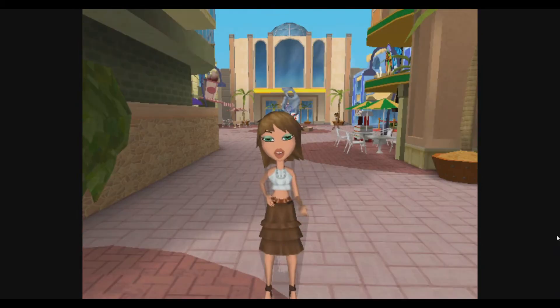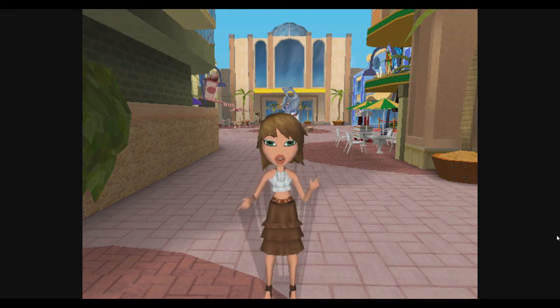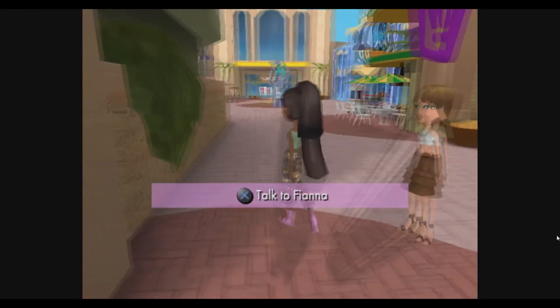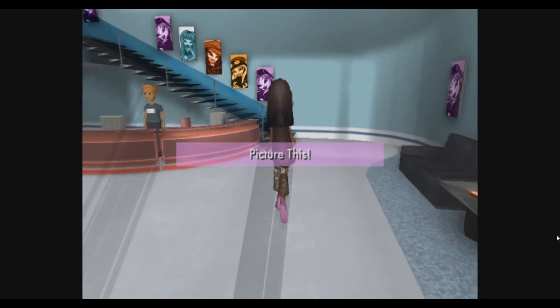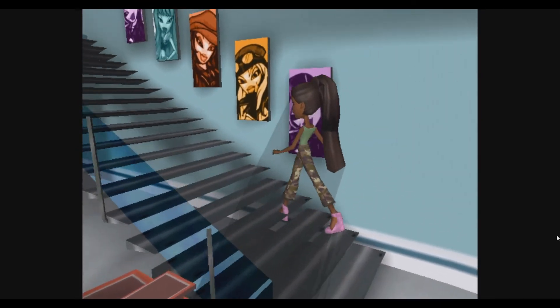Oh hi, Fiona! I've been reading Fashionista magazine and I bet you girls could outpose those supermodels any day of the week. You could have a shoot at Picture This and use the photos for your new magazine. You're a star. Just head over to Picture This and use the camera upstairs. I'll drop by in a little while to give you some advice. Alright, let's do some posing. We will do that in a little bit, maybe in the next part.